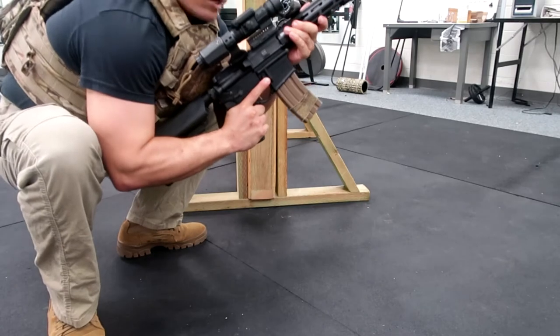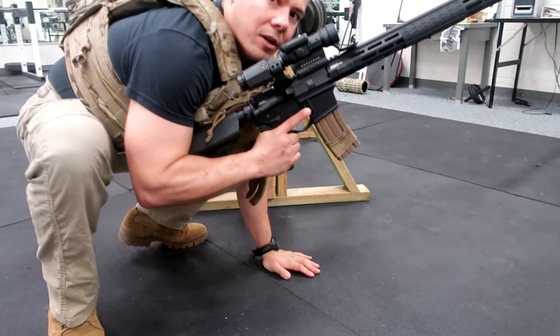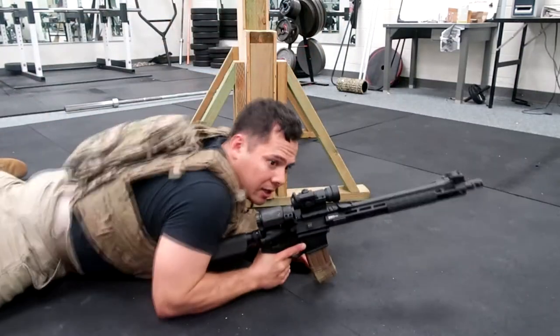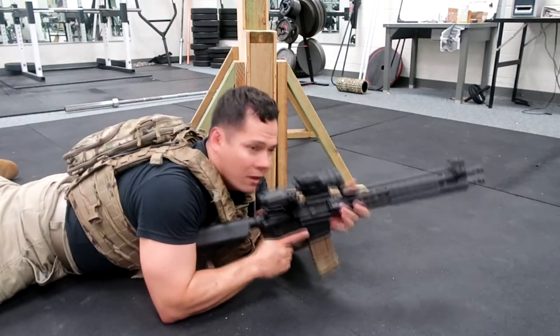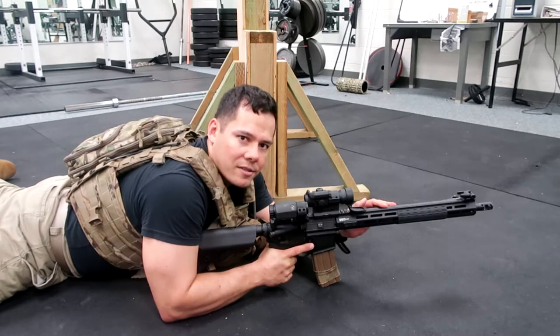First thing you want to do is crouch down as low as you can go, comfortably. Post off on the ground, then from there you can kick out your legs and lower yourself down to the prone. Magazine-supported is authorized for the prone unsupported position, so whether it's prone supported or prone unsupported as far as the qualification goes, you can shoot off your magazine.